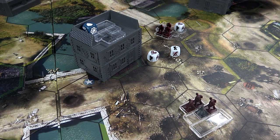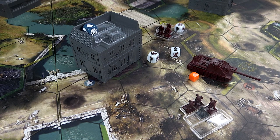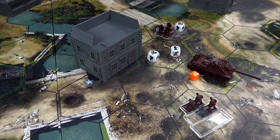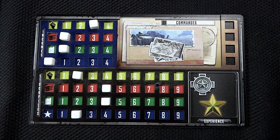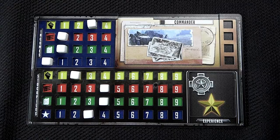Remove a squad member for each point of damage they take. For vehicles, place a damage cube in their hex. At the end of the damage phase, any unit that has lost all of its health is destroyed and removed from the board. When a unit is destroyed, the opposing team receives one victory point and increases their victory points stockpile by one on their HQ board. They do this for each additional enemy unit they destroy.